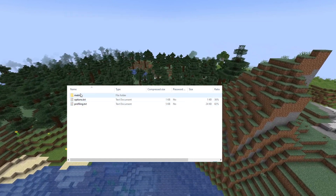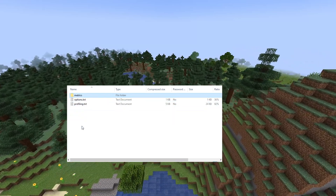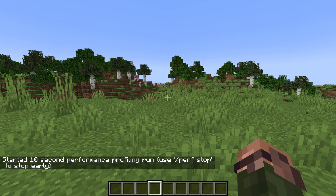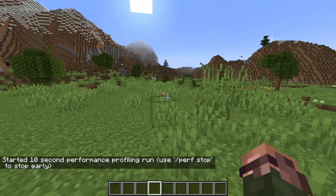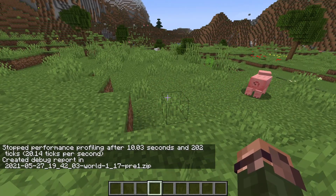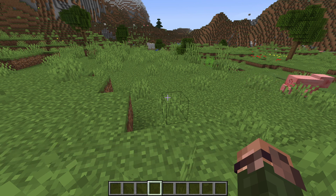There's also a new command for dedicated servers: perf, with a start or stop parameter. Perf start will start a recording for 10 seconds capturing metrics such as tick durations, used heap sizes, and more detailed statistics. The performance measurements will run for 10 seconds or end early if perf stop is used. When complete, a similar zip file as the F3 and L command will be saved to the debug folder. This replaces the debug report command, which has been removed.